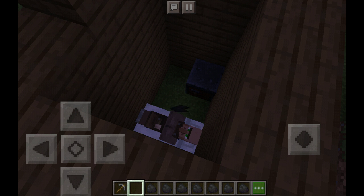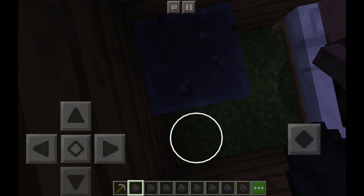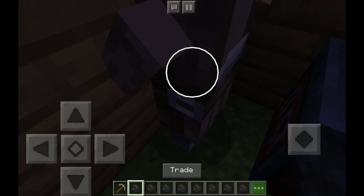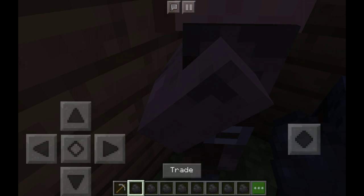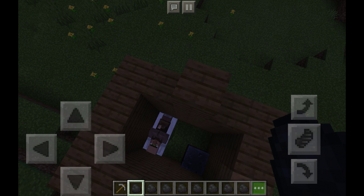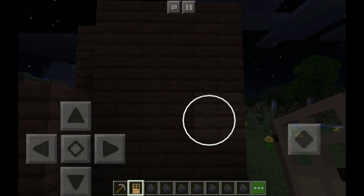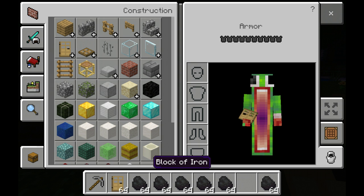I'm gonna drop coal on him just to let him know I'm ready. You can also bounce off beds, if you were ever curious. What happens is he connects to the smelting table. It might be a while until we can trade with him again. He's gonna be called a toolsmith. At the last level, he can trade for a special diamond pickaxe. Don't let him run away — that's what we do.